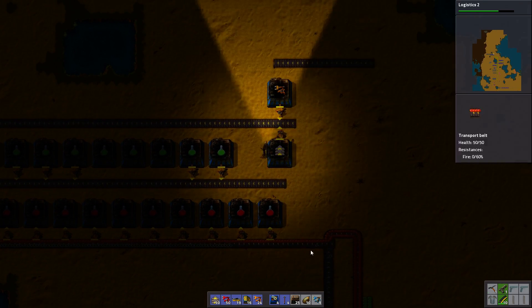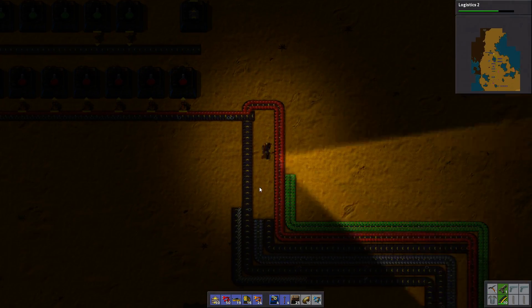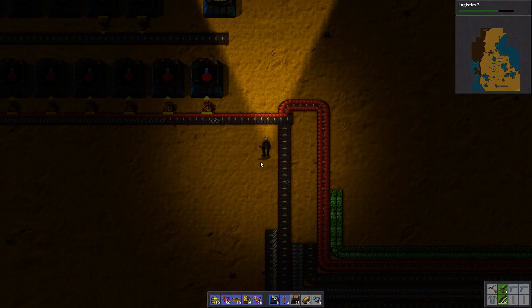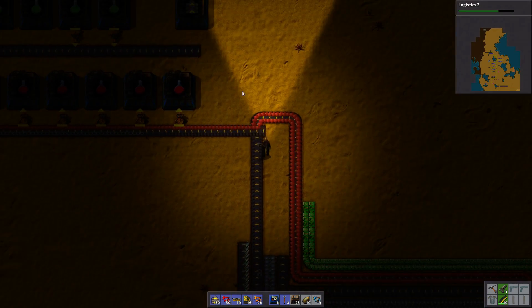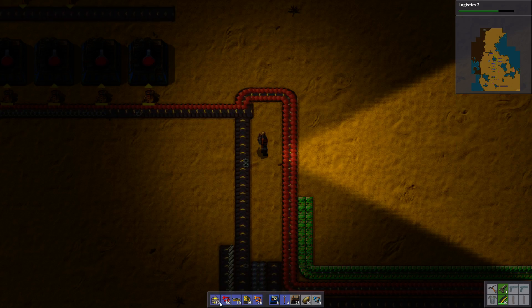I think this is exactly how they do it in real life — they have factories and the factories produce science. Oh my god, this is horrible. Now that I look at it, it's just horrible. It's horrible in that it's really difficult; it's going to be really difficult to turn this into a proper main bus.